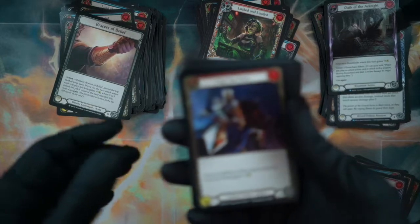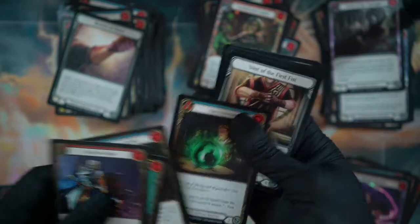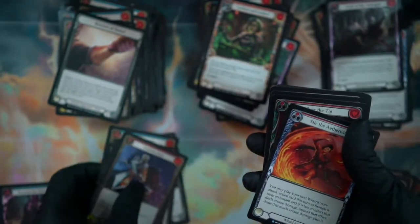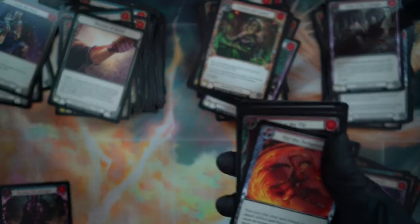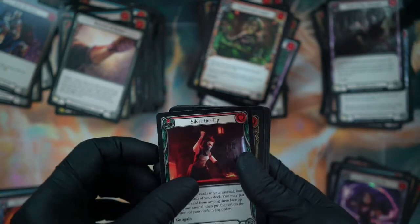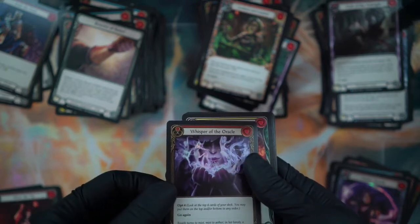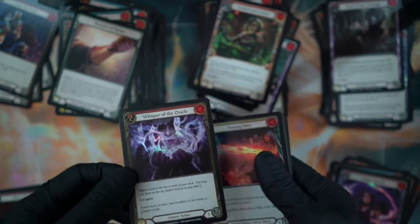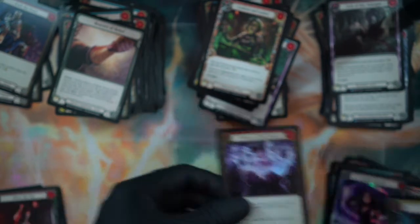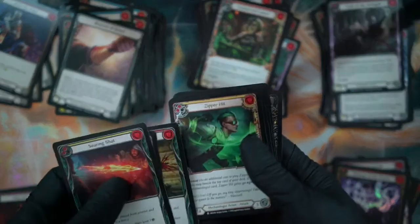Trading cards seem to last quite a while. Servant of the Aetherlands. Silvertip. Oh cool — Whisper of the Oracle foil! I like the foiling on that, super nice. And then Searing Shadow, another Loop, another Headshot, Super Hit.